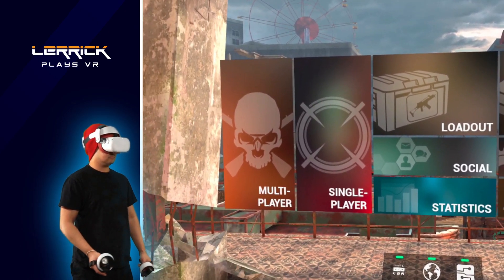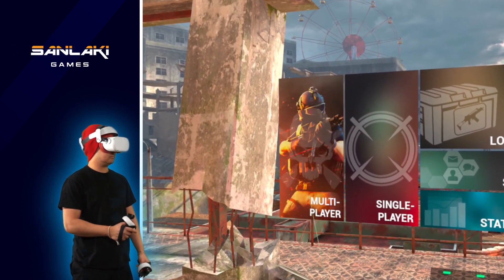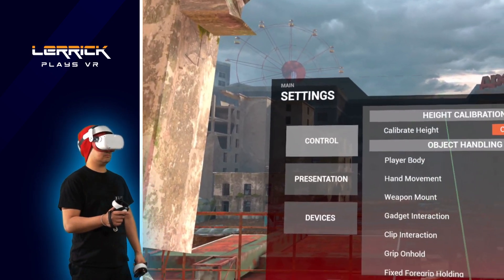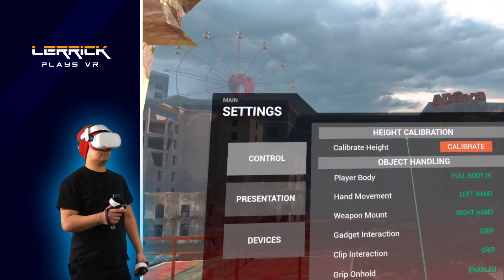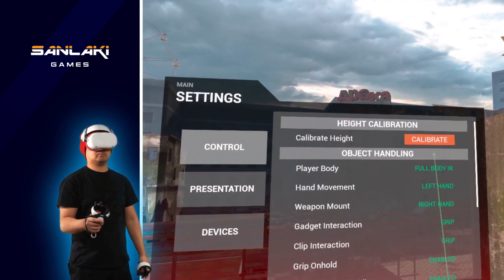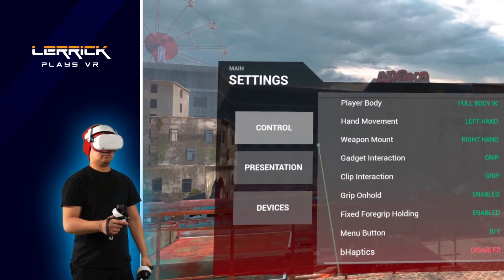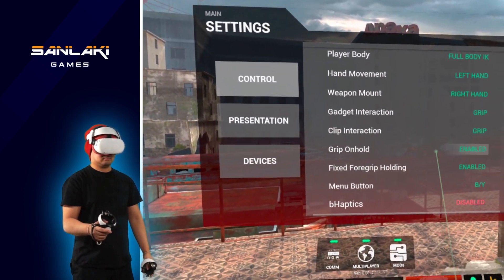First, let's go over the user interface. Pretty much everything here is self-explanatory, so I'm only going to go over a few things. First is height — if you have this set up incorrectly, it will cause some movement issues. The next ones are basically up to your personal preference. I personally have my player body set to full body IK so I can see the arms. Gadget and clip interaction are set to grip, which means I can use my grip button in order to grab magazines and grenades.